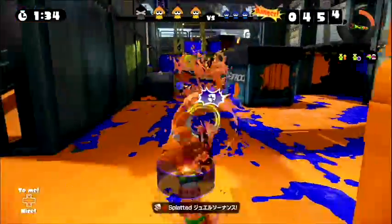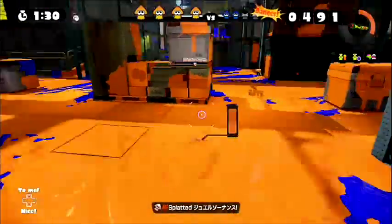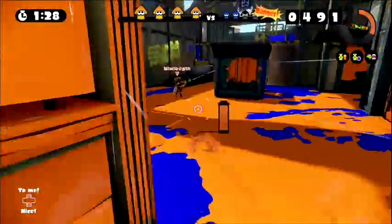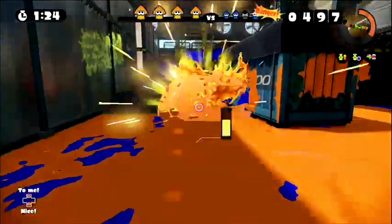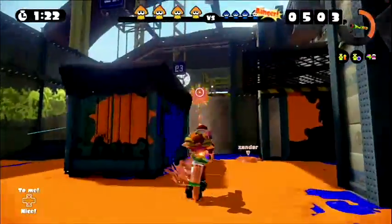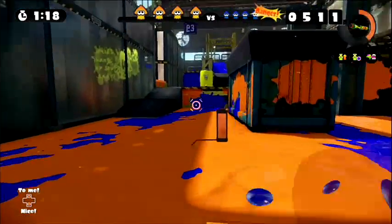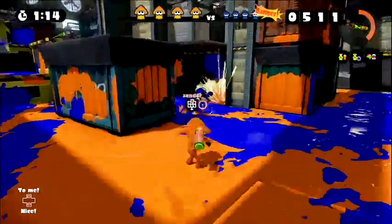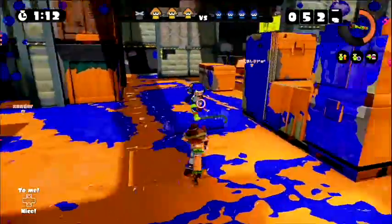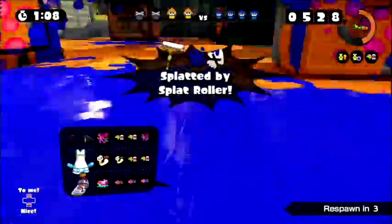Its sub weapon is the good ol' Seeker, and its special weapon is the Inkzuka. So yeah, the Rapid Blaster Pro — I don't really care enough for this weapon. I do adore Seekers though, because they work very well on linear maps like Walleye Warehouse. And coincidentally, those are the maps we're playing. Plus, I did have a decent play session, even though I got splattered by the Splat roller.